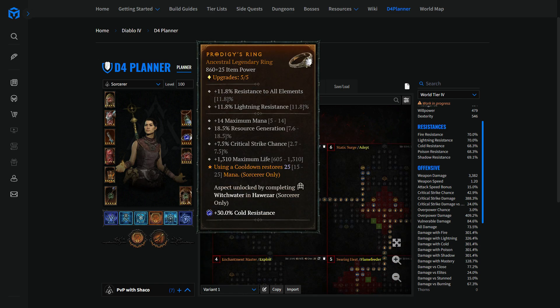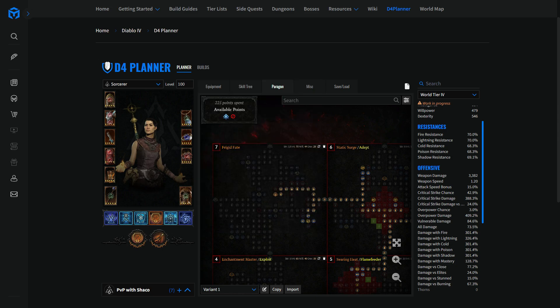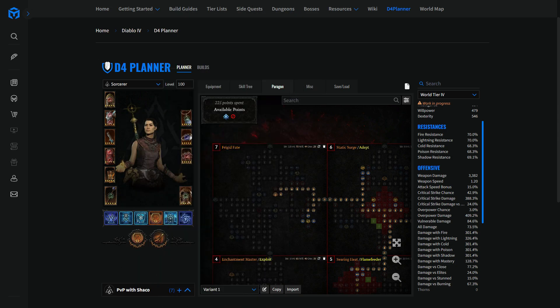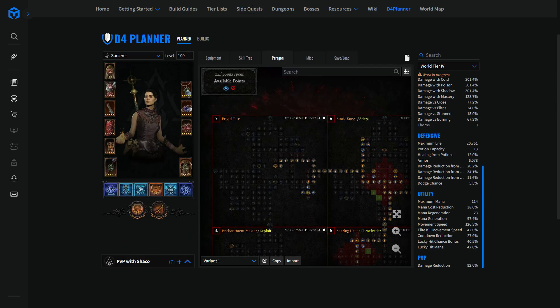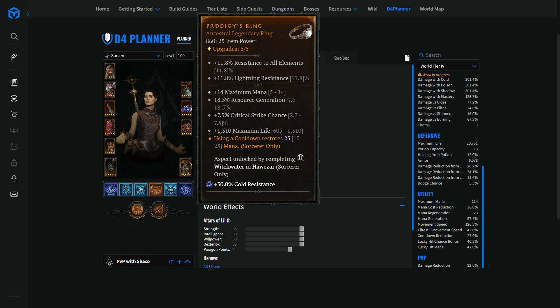For the final ring — your typical PvP ring — you're looking to have maximum mana, resource generation, critical strike chance, and in PvP (unlike PvE where I'd take lucky hit chance) you want an additional maximum life roll even though it's not multiplied by your rubies and paragon. For the legendary power, to make it very accessible, I've chosen Prodigy's ring. Every time you pop a cooldown, except for ball lightning, you're going to generate 25 mana times your mana generation — so 25 times 1.8 equals 45 mana every time you press a cooldown. You won't lack mana. Even if you're not optimizing how you generate mana with the pants, just this will do the trick.